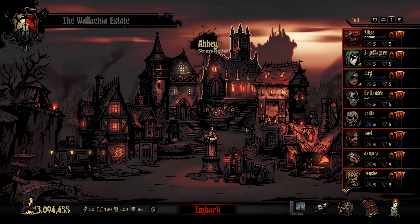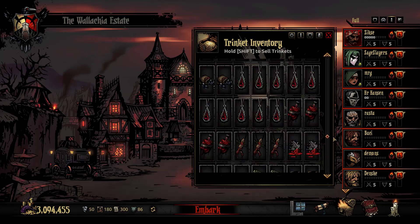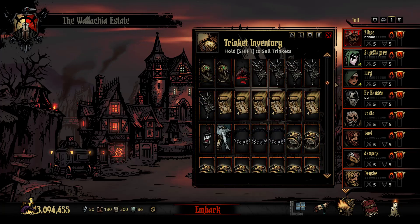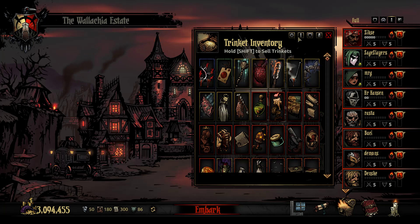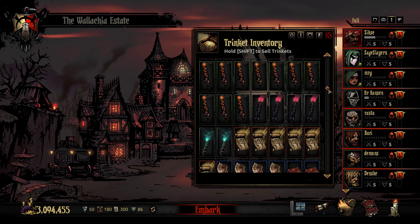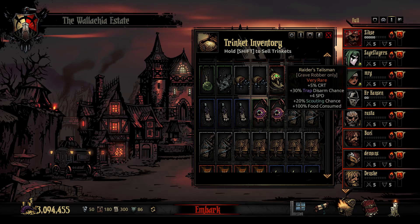The first question I most commonly get is: tell me what the best trinkets are in the game. Truthfully, the best trinket in the game right now — it's hands down in my opinion, not even remotely close. Any time this trinket comes up where you can get it, especially early game, it's a huge advantage. It's the Raider's Talisman.